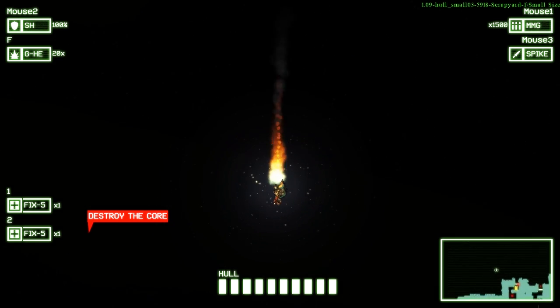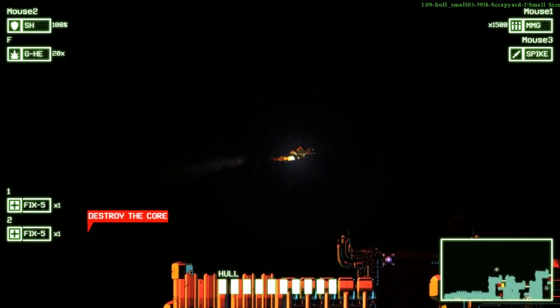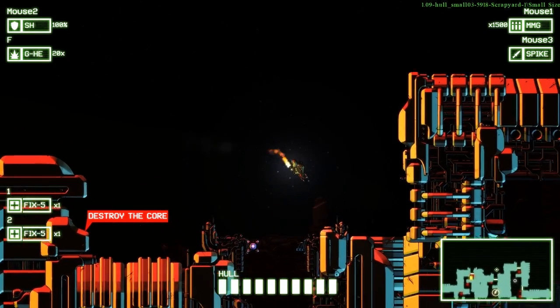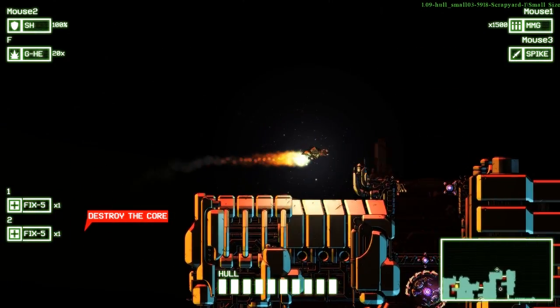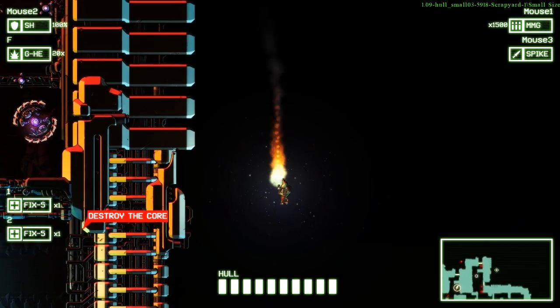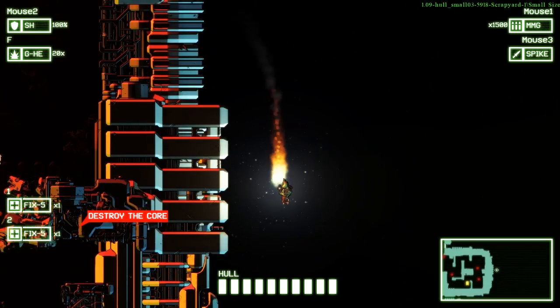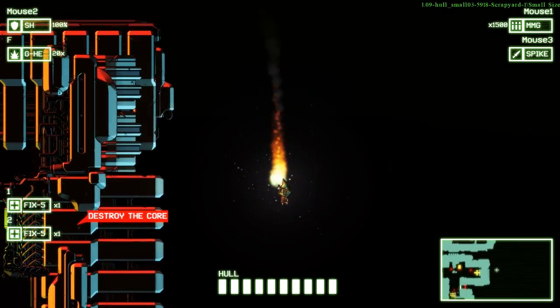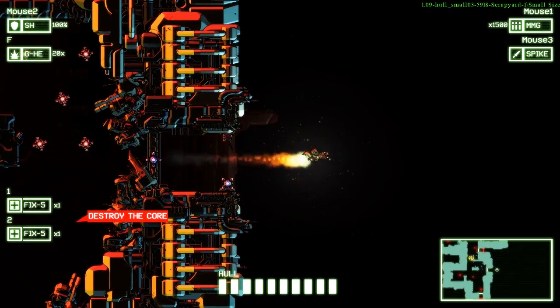Do I have guns? No, it doesn't look like I have guns. Okay, destroy the core. I don't want to go in that direction. Can I check the map here? This is interesting — I'm not used to this. Right, I don't have guns. Of course I don't have guns. We are timed here, so I should probably stop faffing around so much.